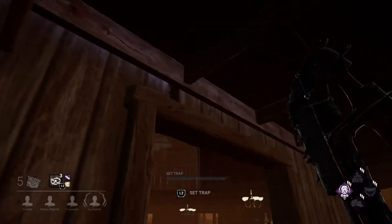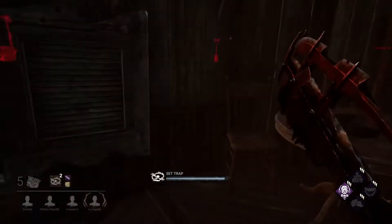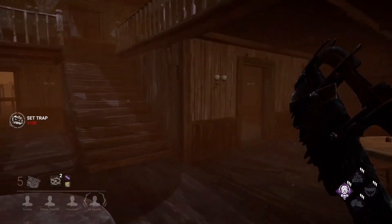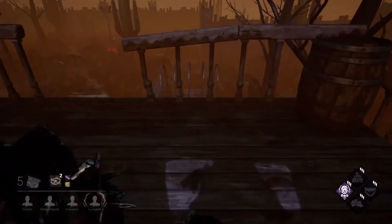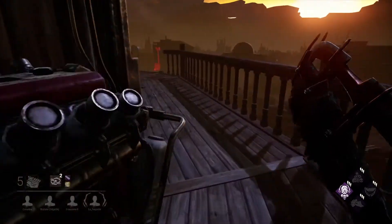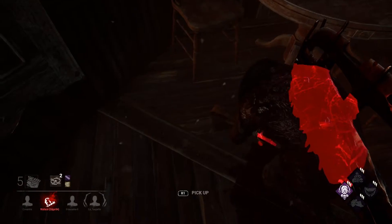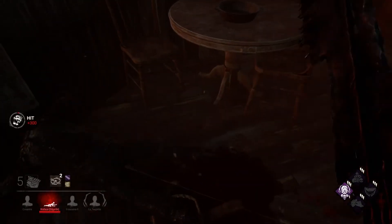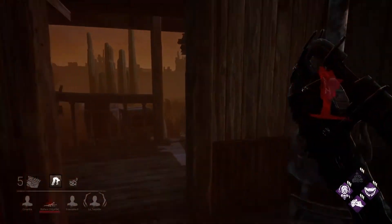Someone is here, we can hear them. We can put this trap here because maybe we'll catch someone trying to vault the window. Let's find out if we will catch this guy. It's a trap — nice, we did it! We will get one stack from hitting this survivor. Pick up the trap and transport him to the basement. It will be easy to transport him because the basement is close to here.